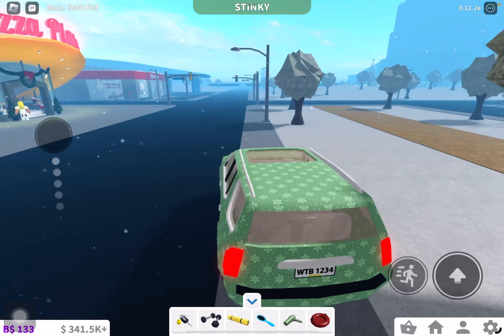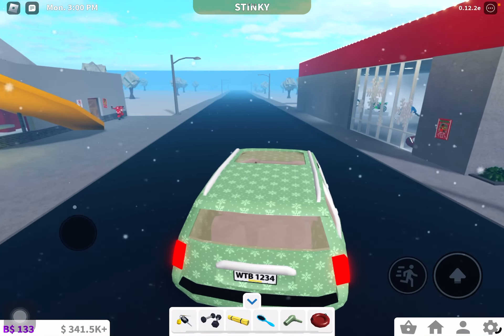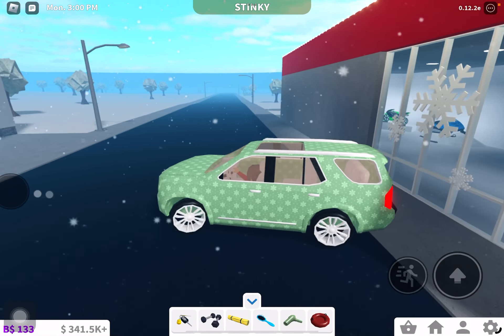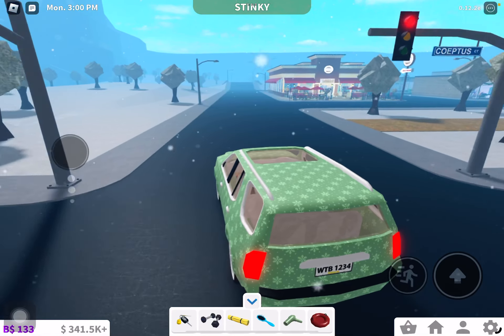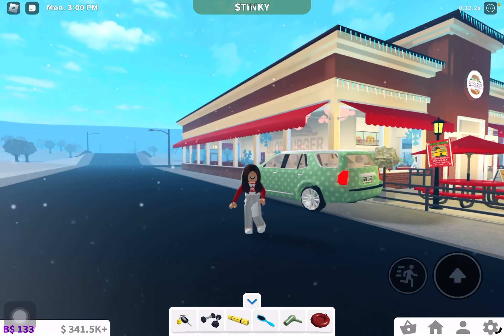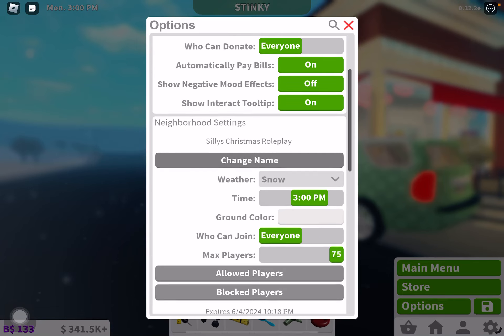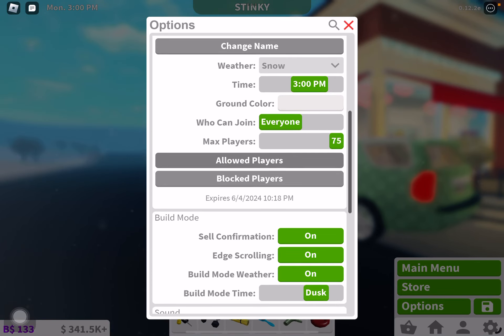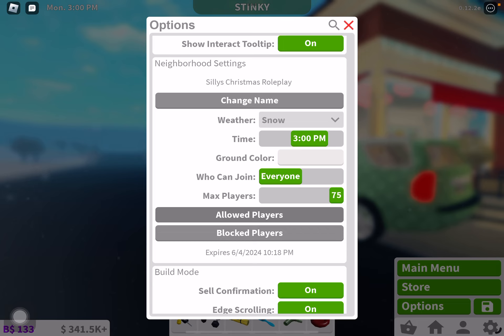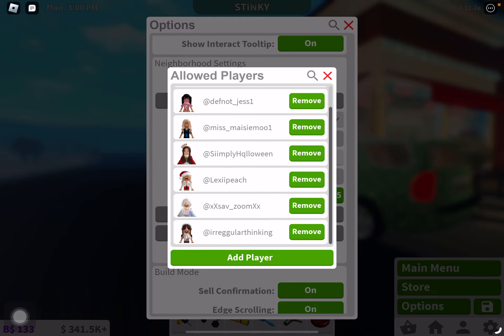So yes, we have 300k — last time you guys saw me I had 200k. We are in my neighborhood right now. Let me zoom in — see, I'm in my neighborhood: Silly's Christmas Royal Play. Go ahead and join my neighborhood guys. These are the people that can join — even Simply can.